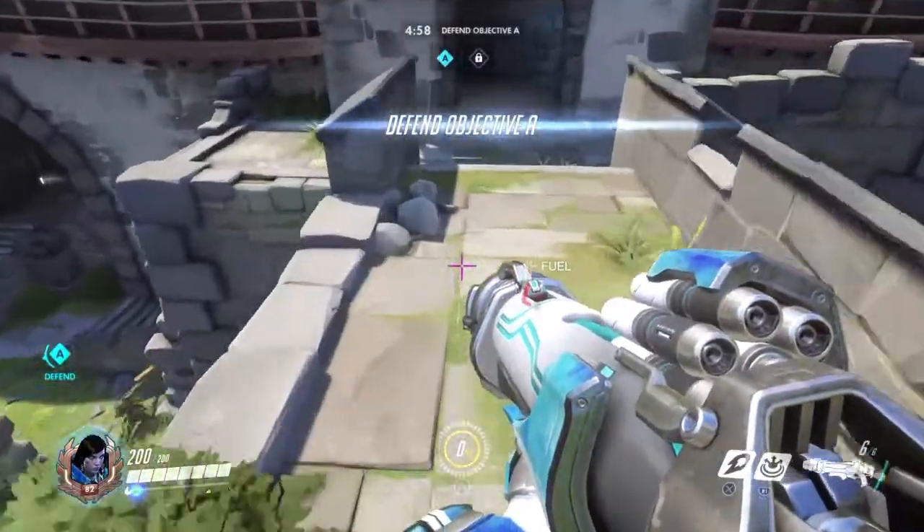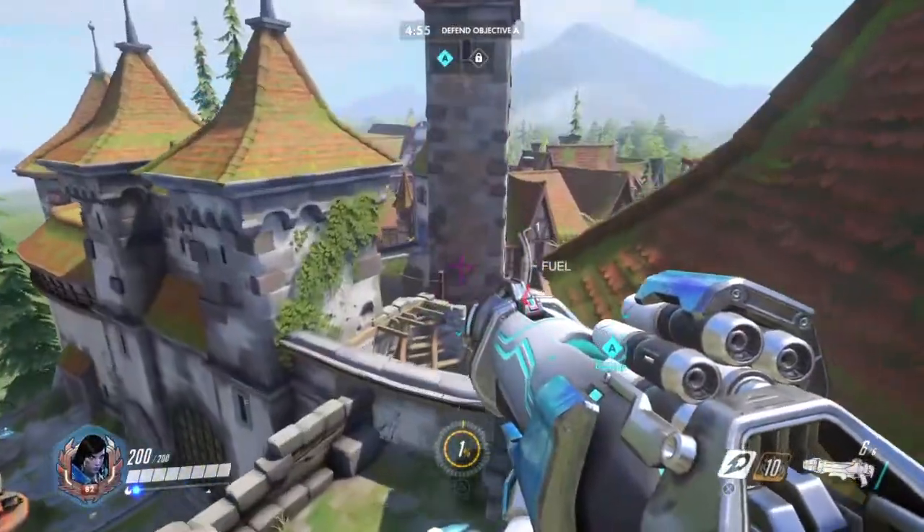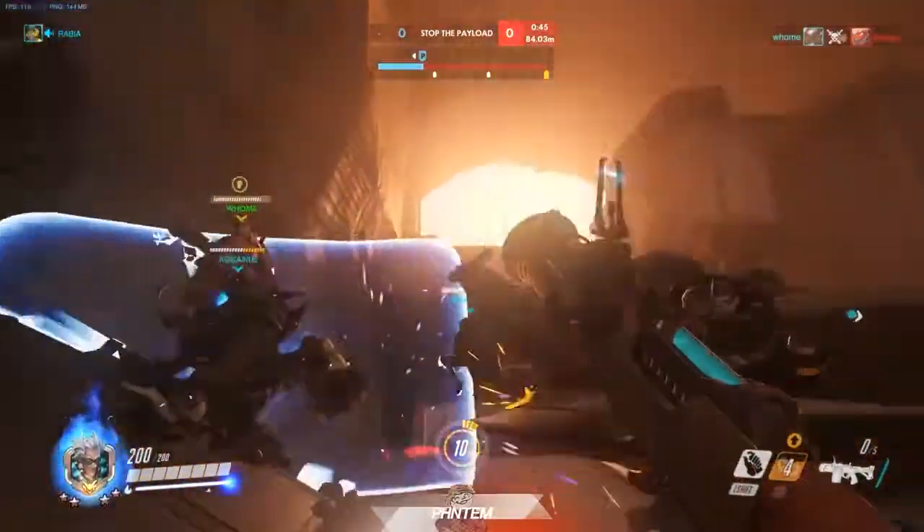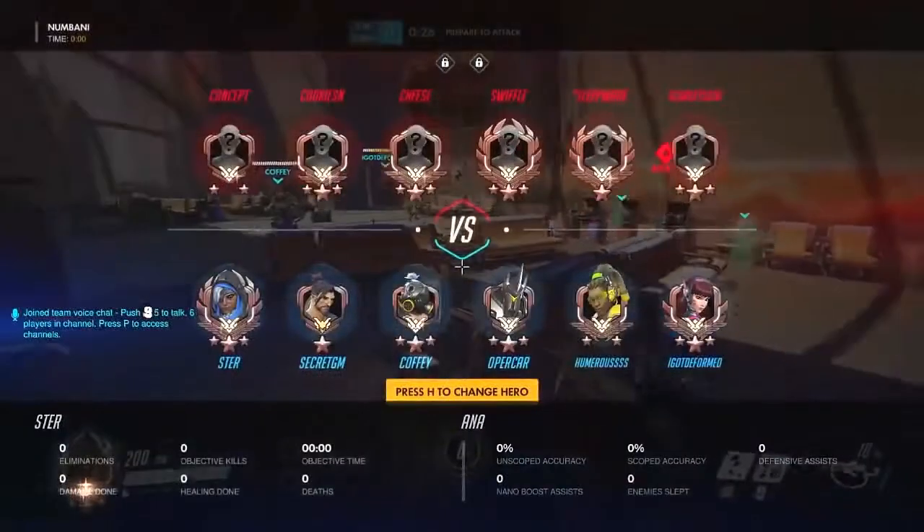When you consider which parts of the map you're on, it affects your character choices, which in turn affect your team composition and teamwork. This is the brilliance behind the map design of Overwatch.